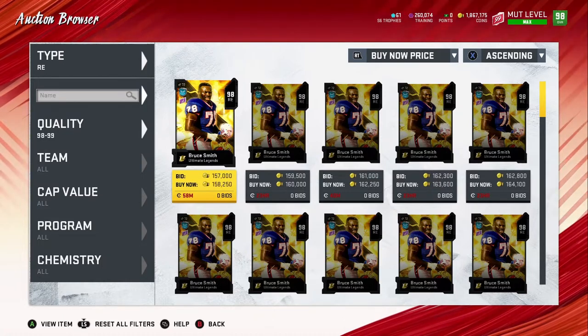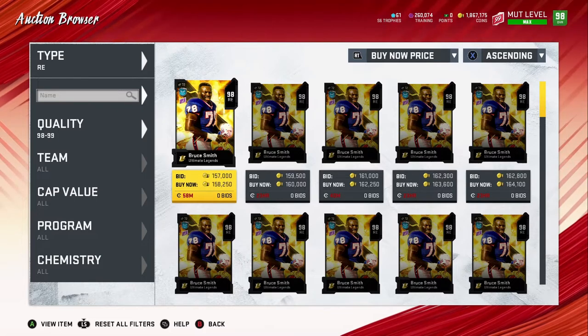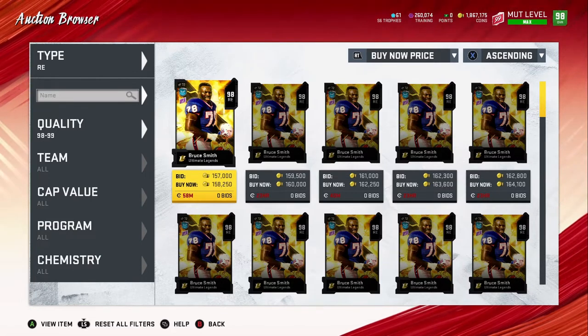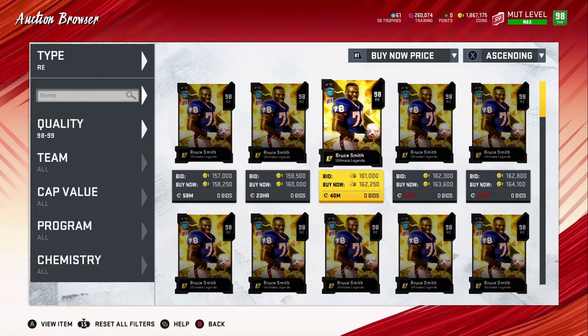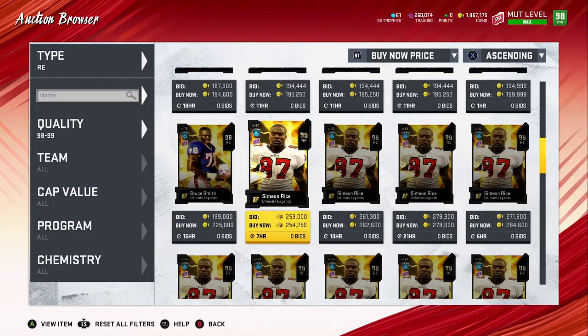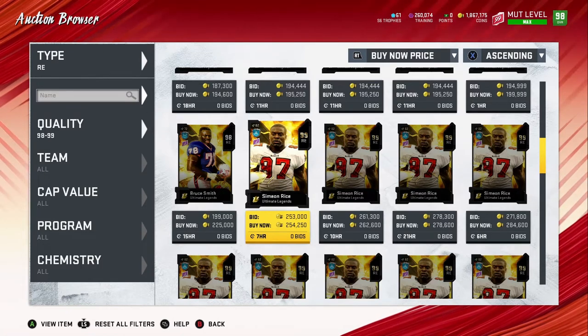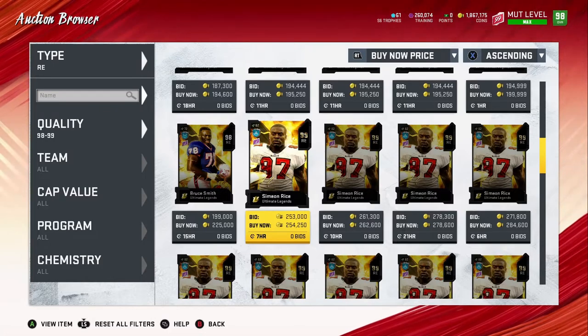It's better to get them later when they're a bit cheaper. With Simeon Rice, he did go down in price. By about eight or nine hours toward the end of the day, if it didn't go down, you practically know he's not going to go down. As you can tell, he's already down to 254k — when he first came out he was around 300-something K coins. He went down almost 50K, so I bought him for about 250K coins.